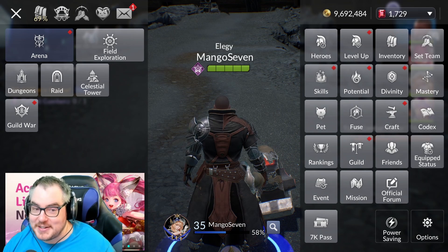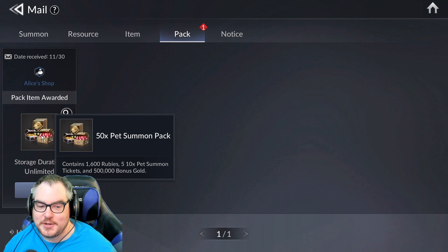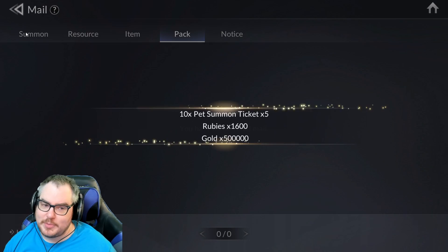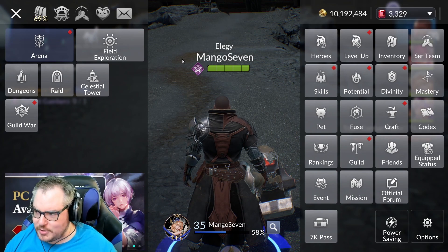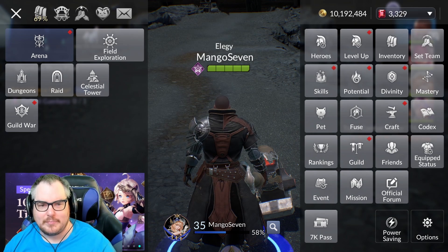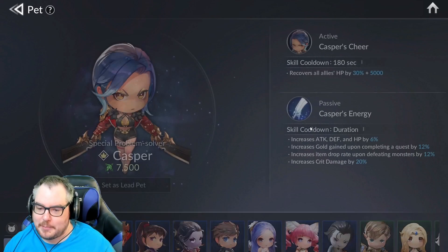I've spent a lot of money, and I just spent some more on something stupid that you shouldn't do — but I did it so you don't have to. We bought the 50-times pet summon pack. This comes with 50 summons, 60 united rubies, and 500k gold. It's about 50 US dollars. The rates for pets are abysmal.